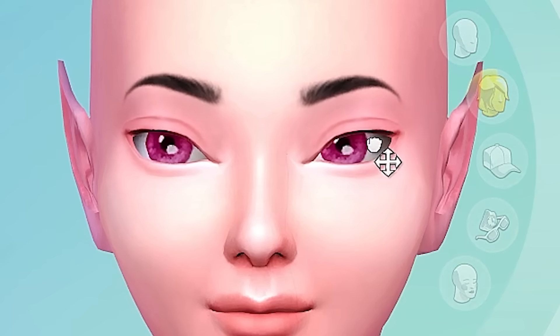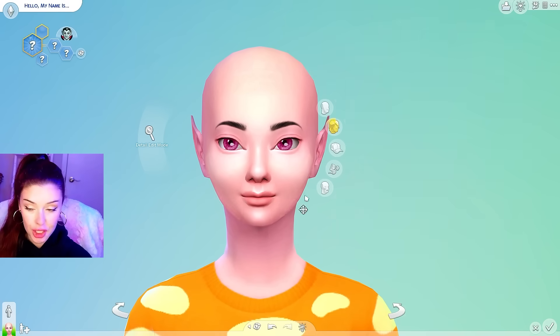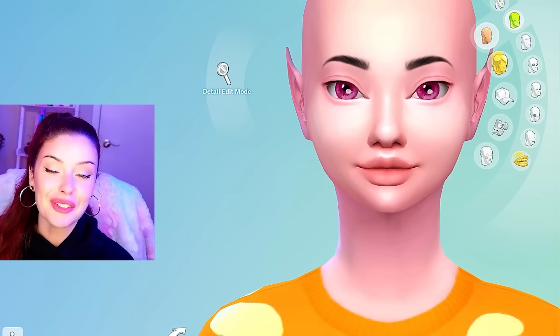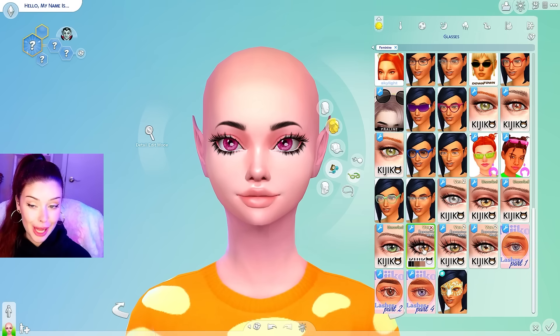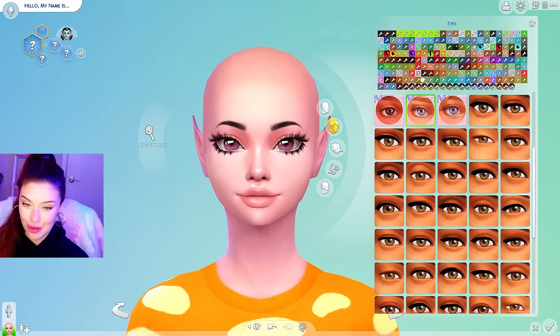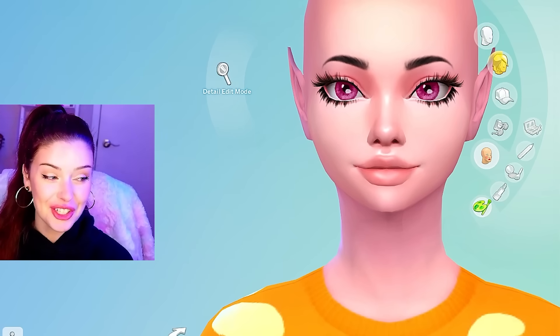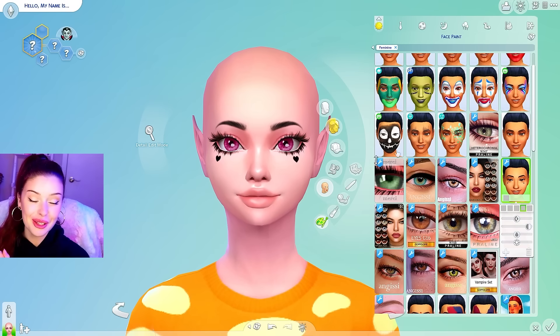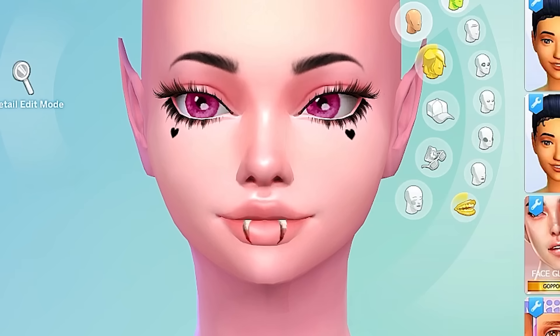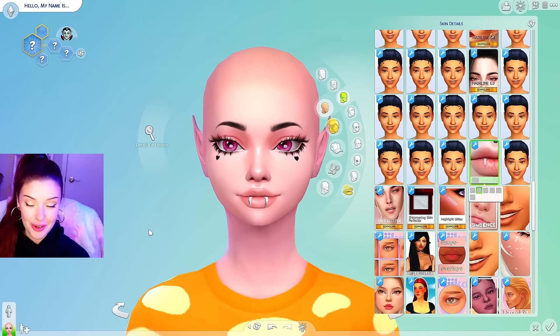I'm going to pull the eyes apart a little bit, and for the nose, their noses tend to be very, very small. I'm going to point out her chin a little bit more, change the lips, and add my favorite new skin detail from Twisted Cat. I'm going to give her some lashes — I downloaded some new ones recently but these ones here could work for her. There are also these eyes from Twisted Cat. I'm going to add the fang detail for her since she's a vampire.